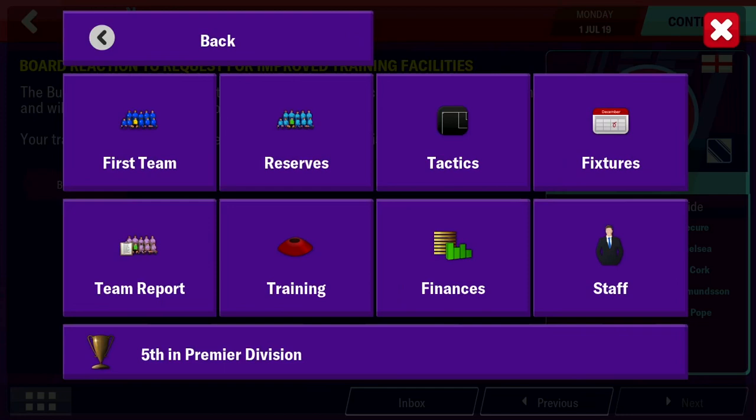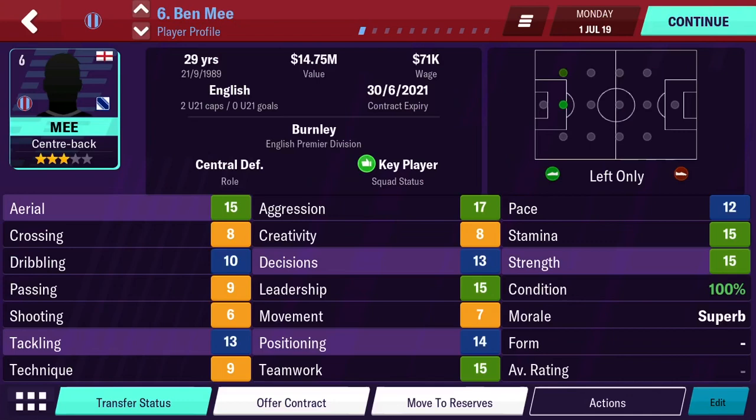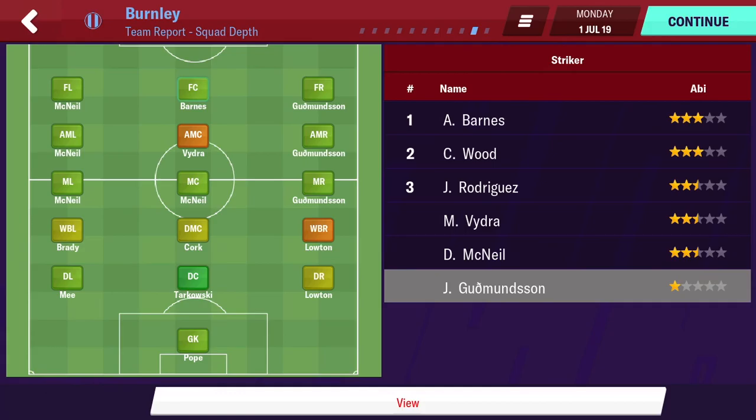There are a couple of useful tools when building your squad. If you go to suggested 11, it gives you what the game thinks is your best lineup — but it will include players who aren't great or specialized. If you go into squad depth, it's really useful because you can see exactly how much depth you have at each position, and you can clearly see where you've left a position empty.